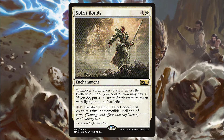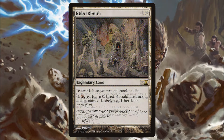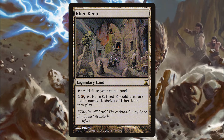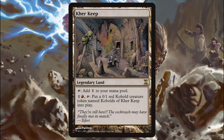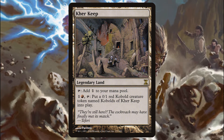Take note that whenever you put humans into play off of Winota's ability, you can still pay the white to put a spirit into play. Care Keep is a land — technically 0 mana — but it costs 1 and a red and tapping it to activate an ability puts a 0-1 red kobold creature token into play. Zero power means these kobolds won't actually deal any damage, but swinging does still trigger Winota.